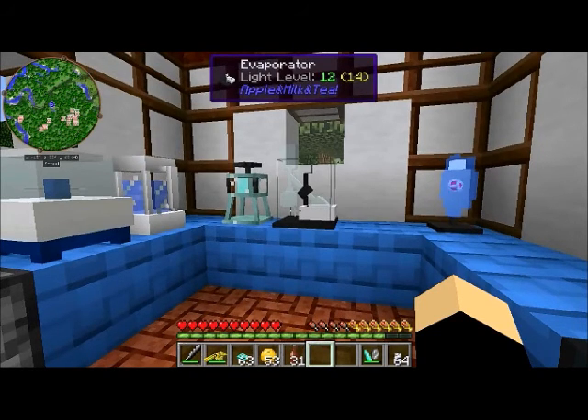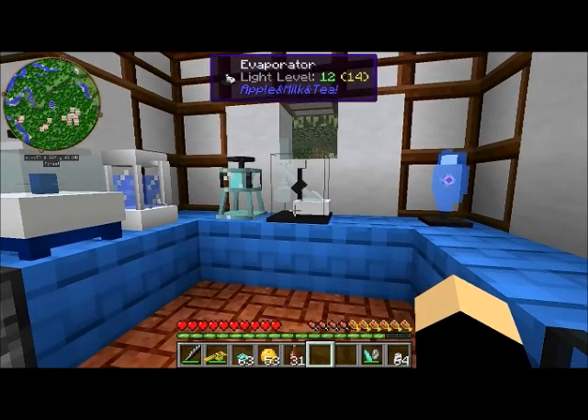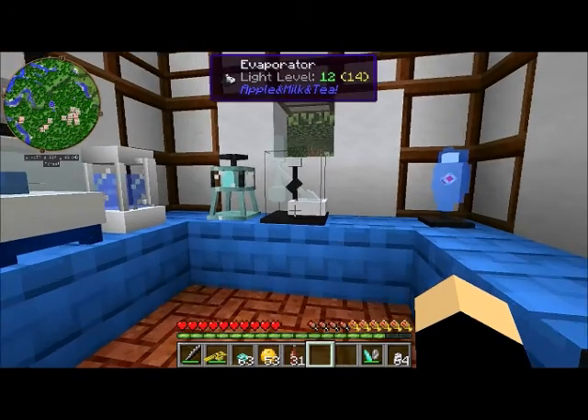There is also a config file if you want to get into that. There's a special config file made just to add your own cocktail recipes, so you can set the ingredients, you can set what they'll look like, you can set their effects. So if you want to start getting into that, it is available. But we will just go over the very basics here.